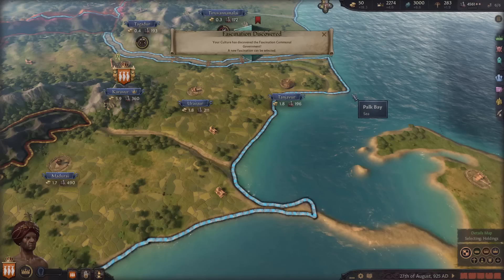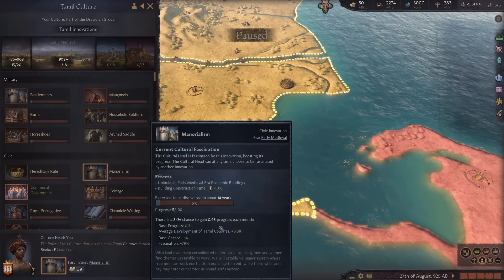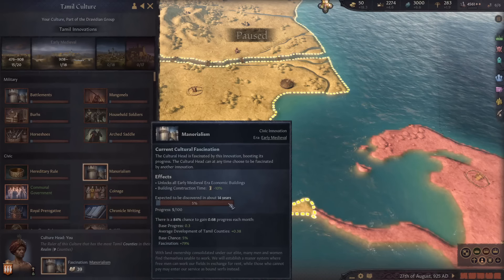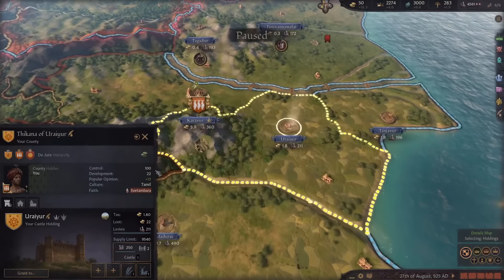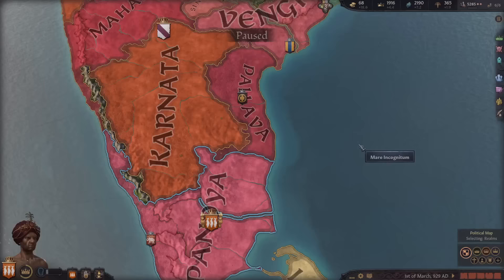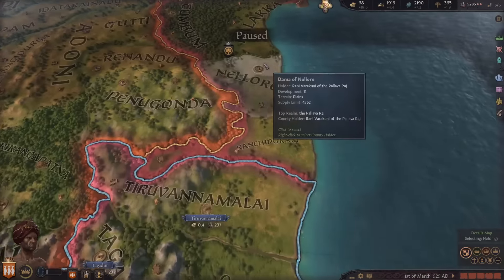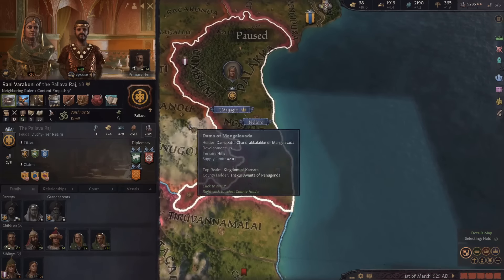We finally got the communal government tech and I'm going to go for the next tech that'll allow me to build my holy temple. We're getting 84% chance now because of our high learning and it will only take about 14 years. All of our places should have a nice bonus to development now because the existing development penalty is a lot less. In my capital we're going to get three development growth per month because we raised the cap to 35 from 20.